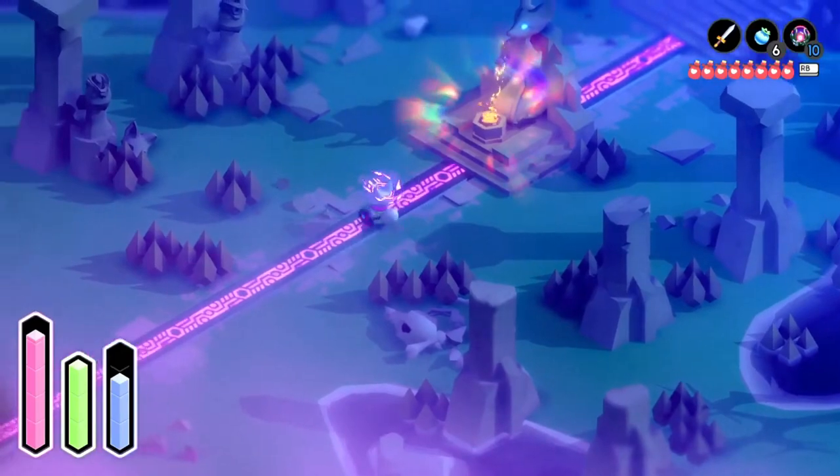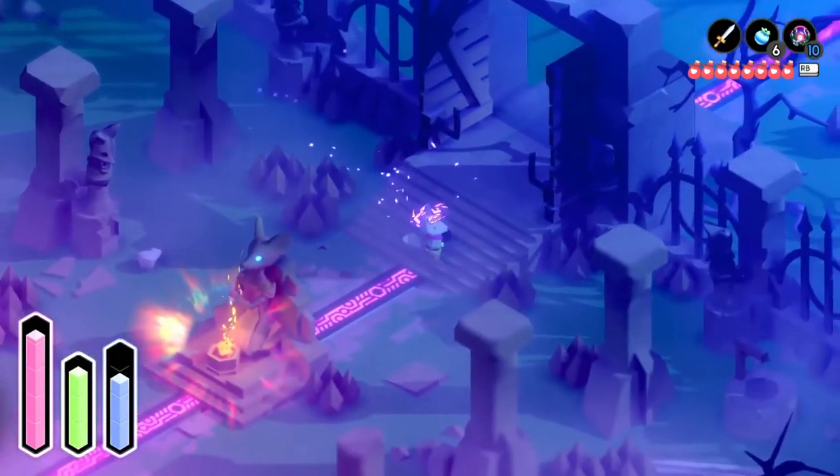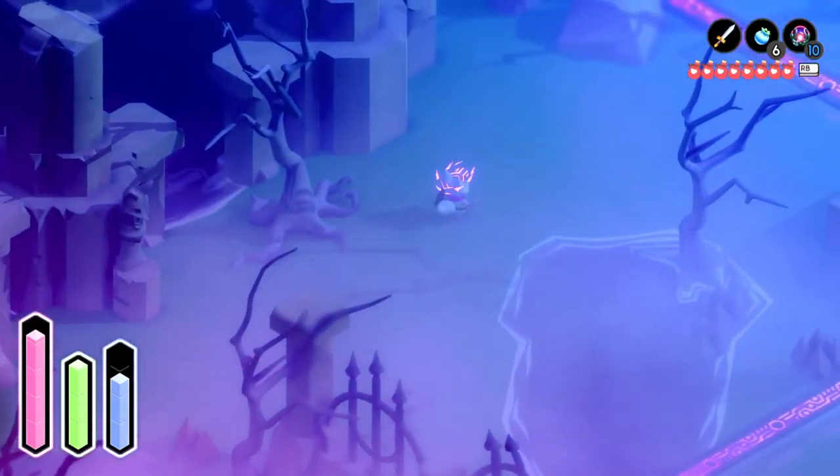The last HP shard bottle is in the graveyard, under the building in ruins where there are two dark crows. Just walk on the water around one of the pillars to reach it.